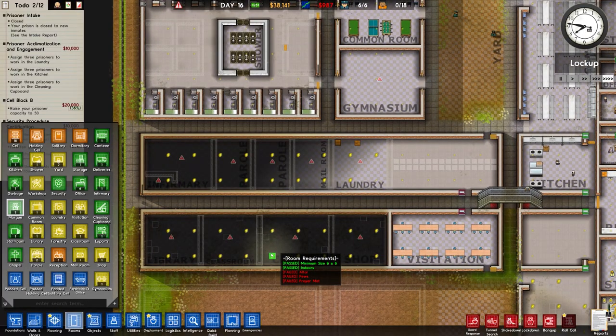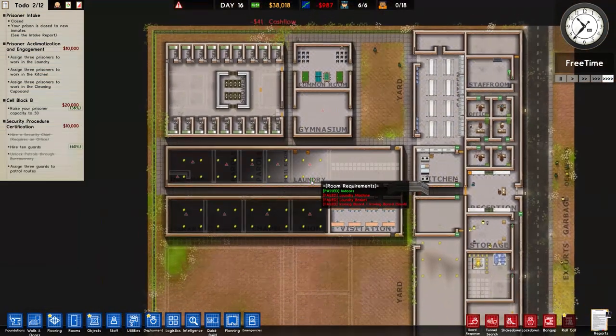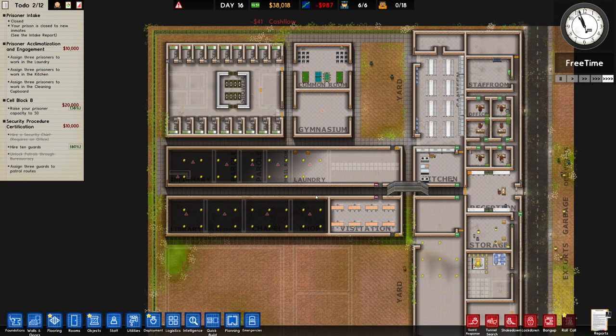Quick look at the rooms: morgue, common room, laundry, visitation, cleaning cupboard — no, staff room — yes, library, classroom, mail room, reception. That's about right. We need to build all of that, but for the time being we'll leave it there.